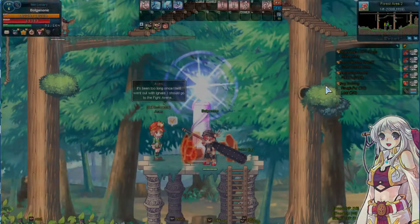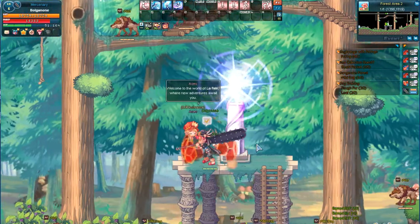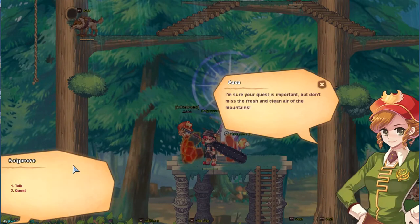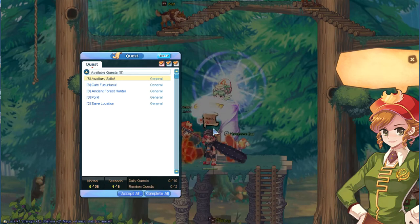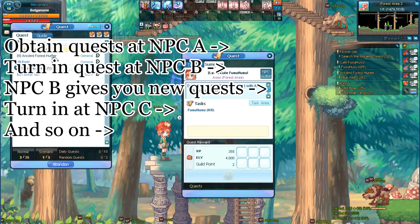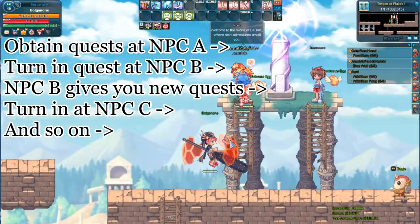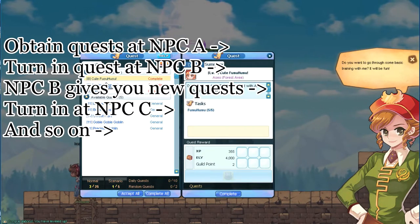Pressing the Y key will open up the waypoint menu. Any stone memorial you activate will be highlighted in these menus and will be available to warp to if you've used the waypoint charger item to extend your waypoint's duration. Once we turn in the completed quest to this NPC, more quests will be available at that same NPC. This is the consistent format of the beginner quest line — one NPC will give you a set of quests, and when you complete the requirements, you turn them in to a different NPC. This second NPC gives you quests to turn in at a third NPC, and so on.